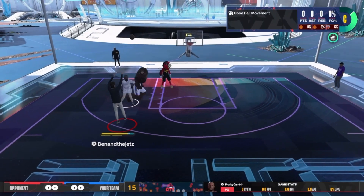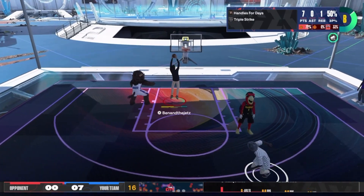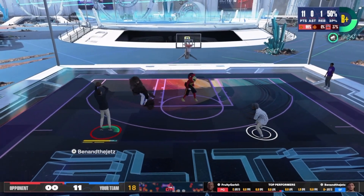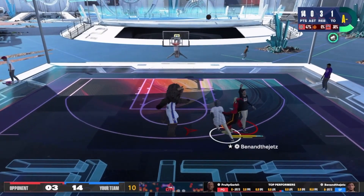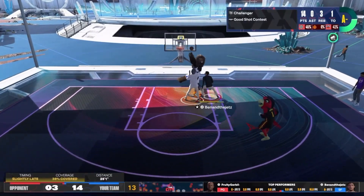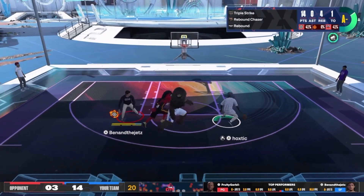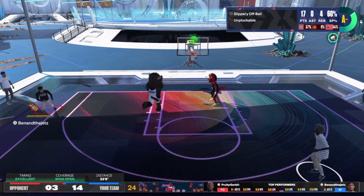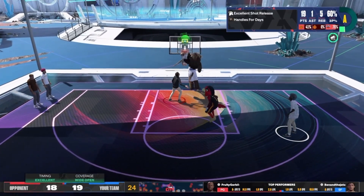I might have found the best build in the game — a hybrid lockdown that can shoot, dunk, dribble, and pass. Look at the step back, green all day every day. Do this defense — 38% contest. Get that rebound, kick it to the guard. Let the guard do his work. A little off-ball screen, get the mascot going crazy — green! Look at that, get him up in the air. This build is overpowered.